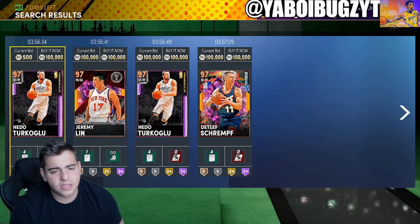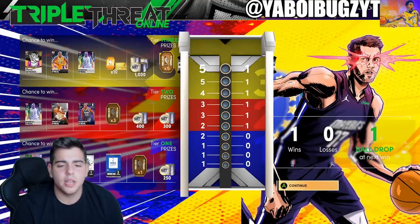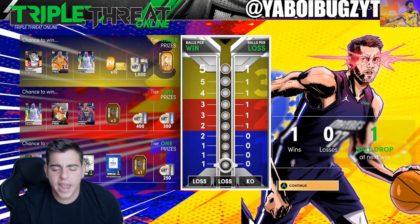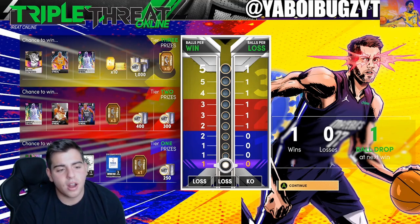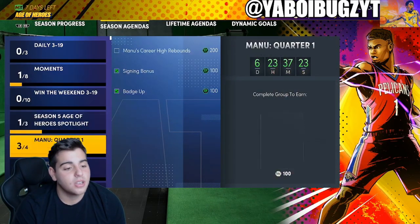Galaxy Opals are on the TTO board — once you get to your eighth, ninth, and tenth wins, you will get Shaquille O'Neal and/or Spencer Haywood. That's pretty cool. I'm gonna start grinding this. I also need to do it for Clyde Drexler anyway.